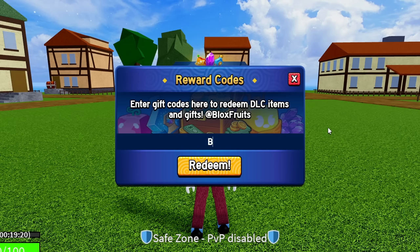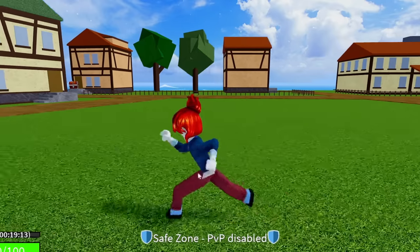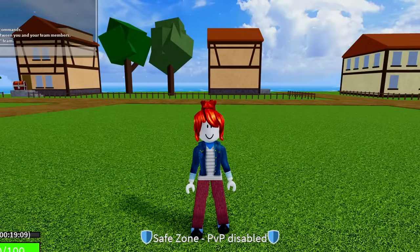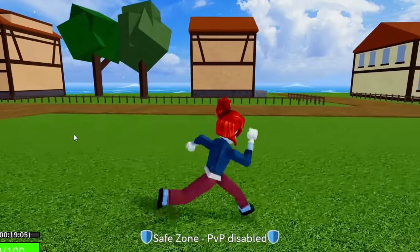The next code is BIGNEWS — B-I-G-N-E-W-S. Go ahead and redeem this code. Success. That one is going to give you guys an in-game title. Basically, in-game titles are brackets that appear in between your name, and you can get those once you're in the second sea.